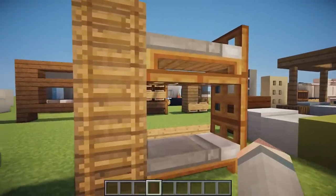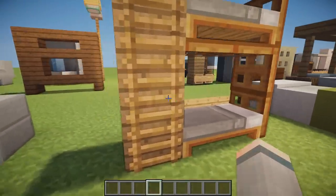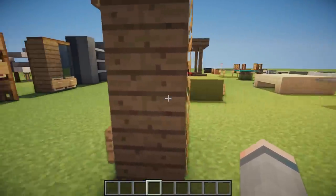We then move on to this awesome bunk bed design using trapdoors and signs to make the barriers, with the Mojang beds. This thing looks absolutely awesome.